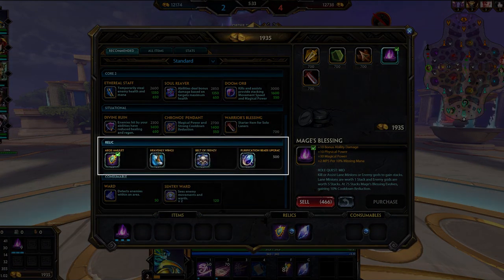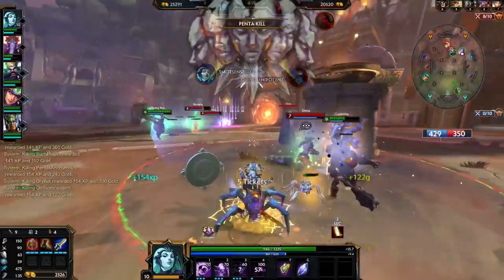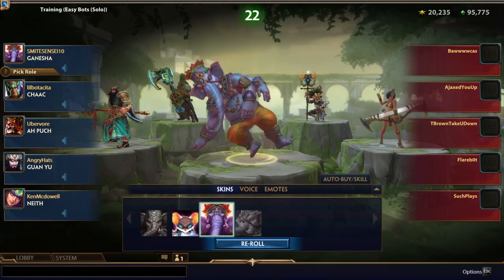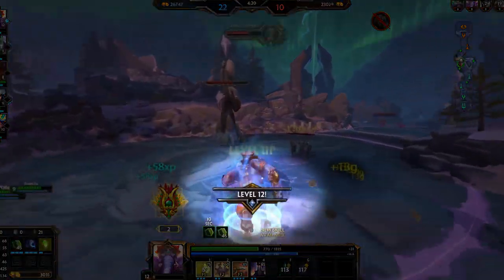Relics are a special type of item that are user-activated and have a long cooldown. These special items grant you an extra active benefit for a short period of time. For example, Aegis Amulet makes you immune to all incoming damage and healing for a short period. You are able to select one relic for free at the beginning of a match and a second relic for free at level 12.